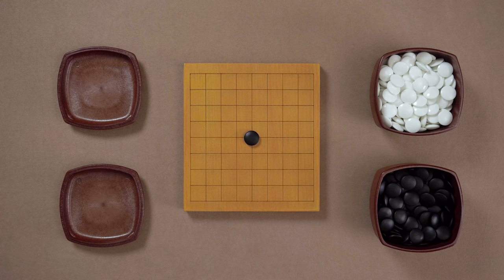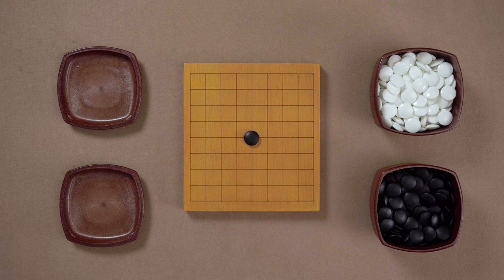Black starts the game with the center point. This move is very common on this small 9x9 board because it dominates the board and it prepares to attack White no matter what White plays next. I'm not going to do much commentary here so just try to relax and feel the flow of the game.